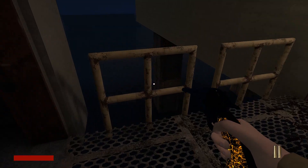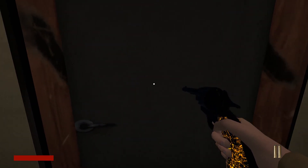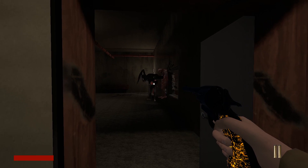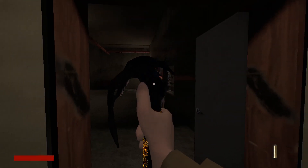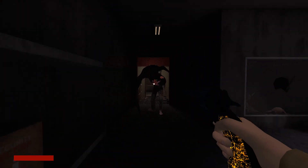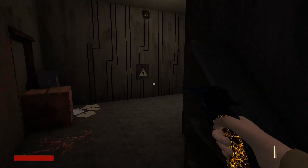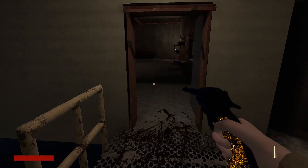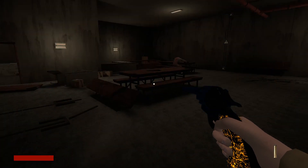I'm outside and this is another section. Can I press E to open — yeah, there we go. Oh, hello. Oh dear, he's coming for me. I've got no ammo. Uh-oh, I think I'm a goner. I reckon I got past him — have I got past him? I have. Yes!